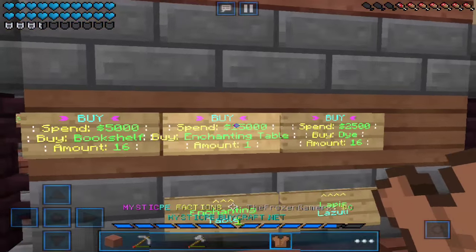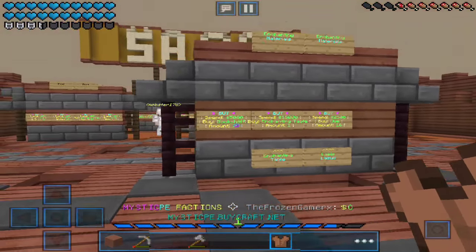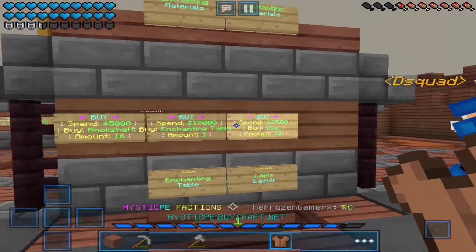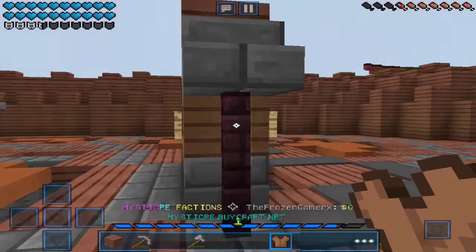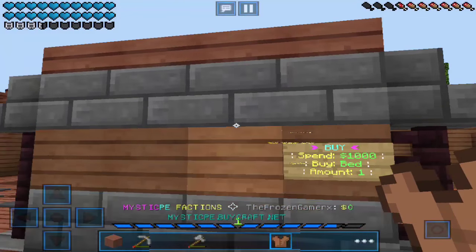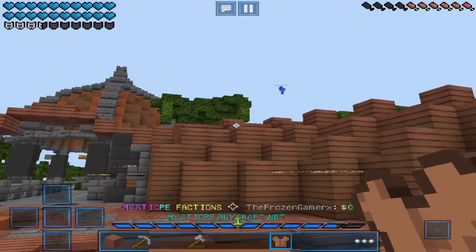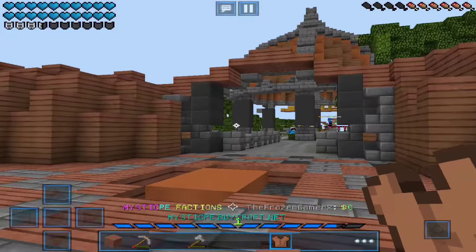I don't really know the best way to make profit yet, but I've been studying it a bit — nerdy stuff — and I've figured out that the best way to make money is by selling sugar cane.